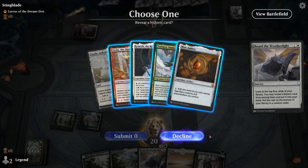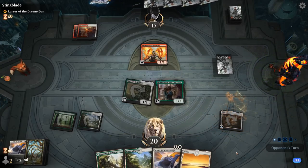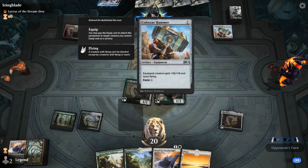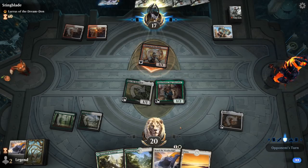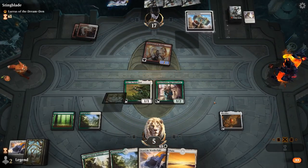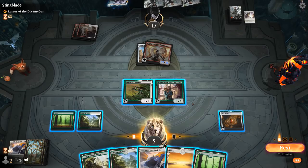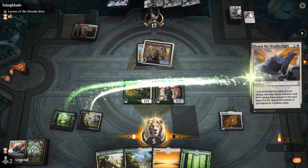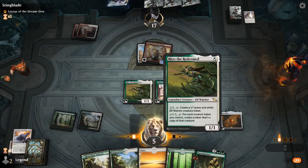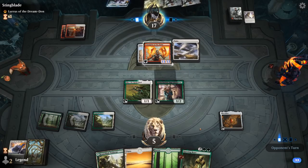Colossus Hammer — do they have the one mana instant to equip? They probably do, so they're going to equip the Hammer to the Champion right away and hit us for 15 Trample. There's not a whole lot we can do about that. I don't even think there's any answers we can find with Board of Weatherlight. Questing Beast doesn't do it. Can take Mox Amber and float mana to make a 1/1 token, but a 1/1 token is not going to be enough here. Opponent had the nut draw — not much we can do.